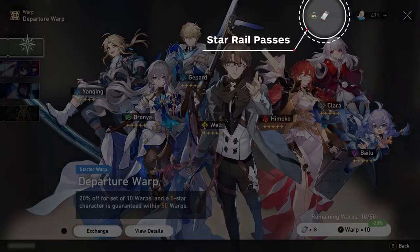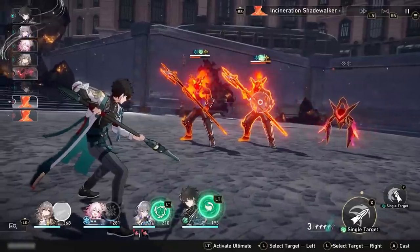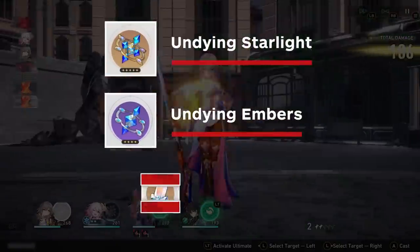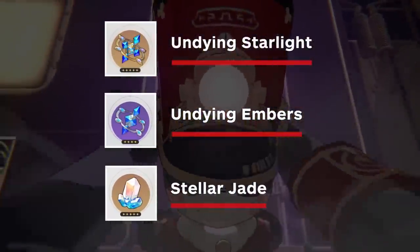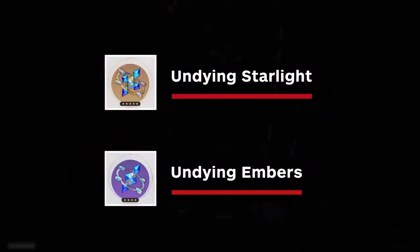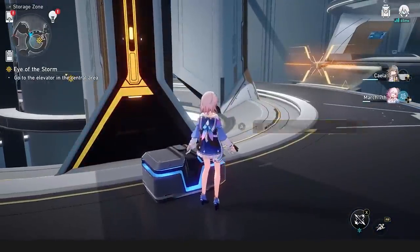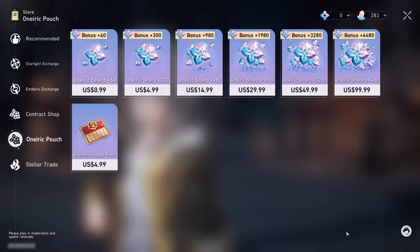Warps can be activated with Star Rail Passes and Star Rail Special Passes. While you'll receive a lot of these passes by receiving in-game rewards, you can also buy them using currencies called Undying Starlight, Undying Embers, and Stellar Jade. The first two — Undying Starlight and Embers — you receive through warps. You can also receive Stellar Jade as an in-game reward, or buy it through the game's premium currency, Oniric Shards. Oniric Shards are obtained in only one way: spending money.